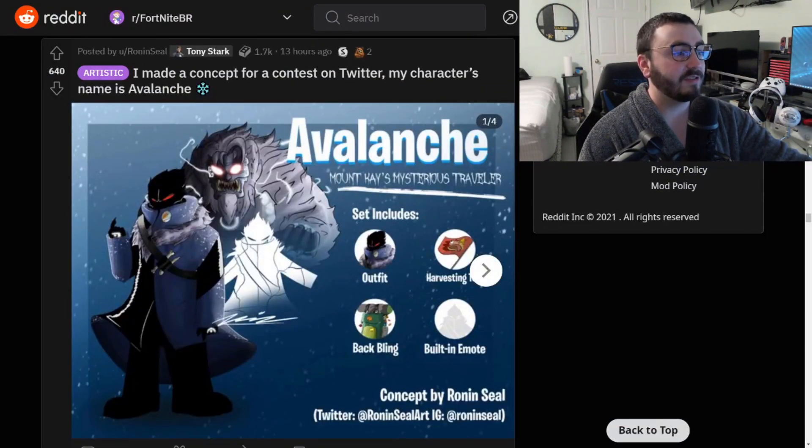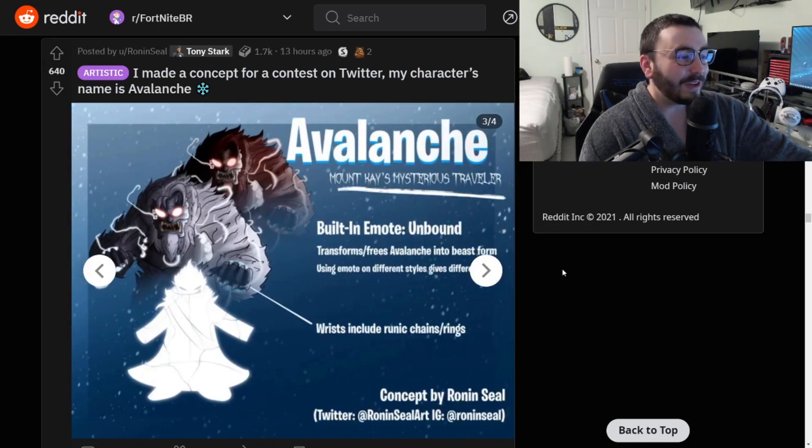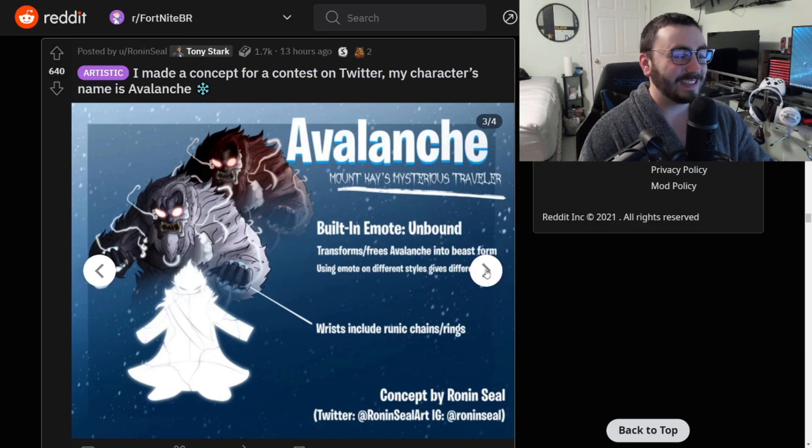I made a concept for a contest on Twitter — my character's name is Avalanche. That's why all these concepts are looking so cool: this is all for the Christmas skin contest. I love this. The built-in emote 'Unbound' transforms into a beast using the emote — oh my god, this is awesome. Incredible concept.